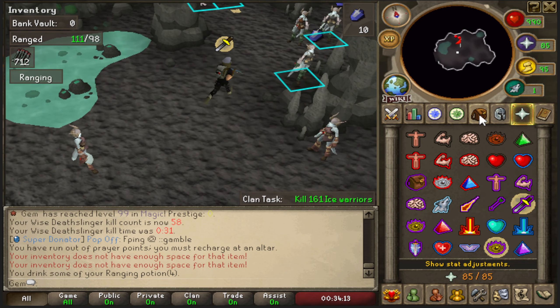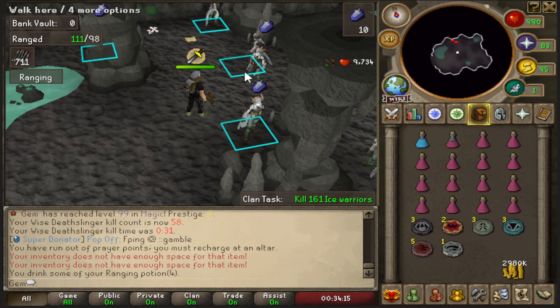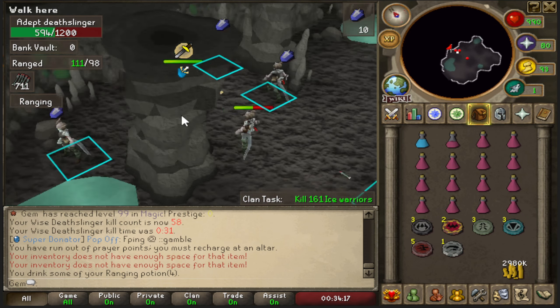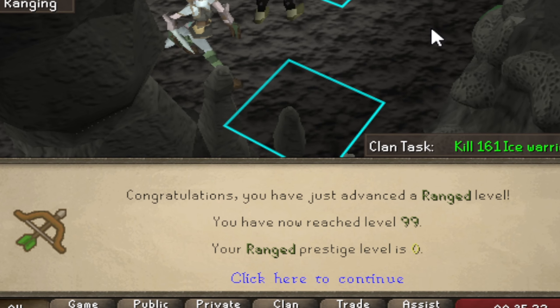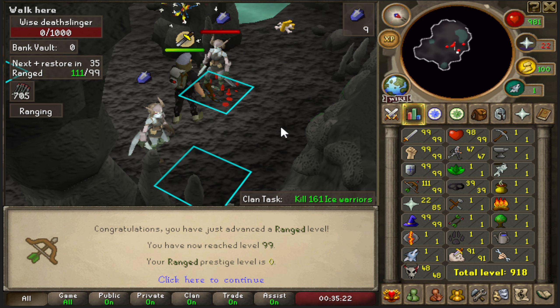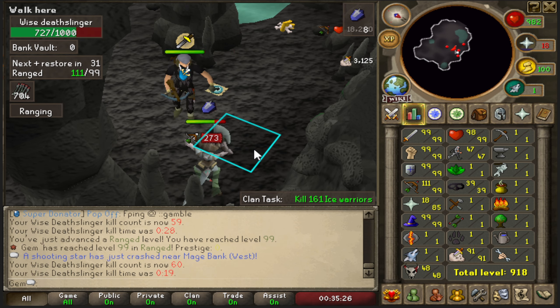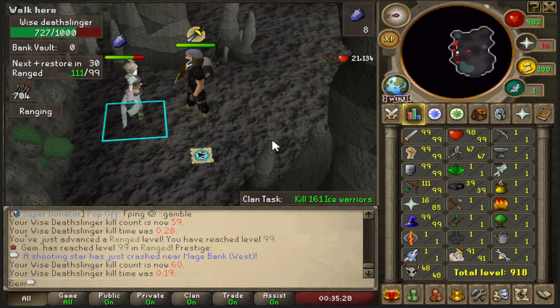The next clip isn't 99 Ranged because I had to bank, but while I was there I grabbed some ranged gear. It didn't take long at all - just a couple of kills and there it is, 99 Ranged. Now I no longer need to worry about training combat stats during slayer tasks; I can just use the best DPS for each task.